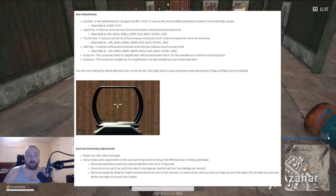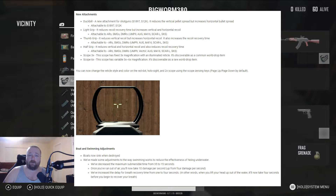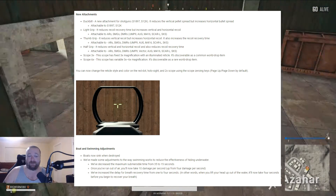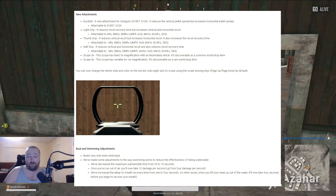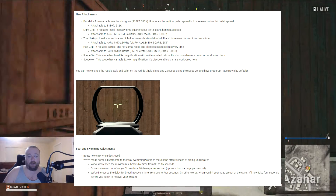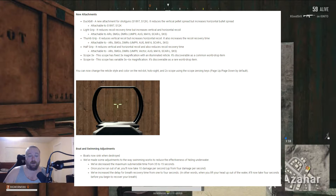Half grip is another attachment for ARs, SMGs, and DMRs — it reduces vertical and horizontal recoil and reduces recoil recovery time. Now there's a three times scope with fixed magnification, in addition to the two times. I found a three and a six — and the six is variable, you can change the magnification from three times to six times. So if you find one of those you don't need to worry about finding a four times scope. You can also change the reticle style and color on the red dot, holo sight, and two times scope using the scope zeroing keys.